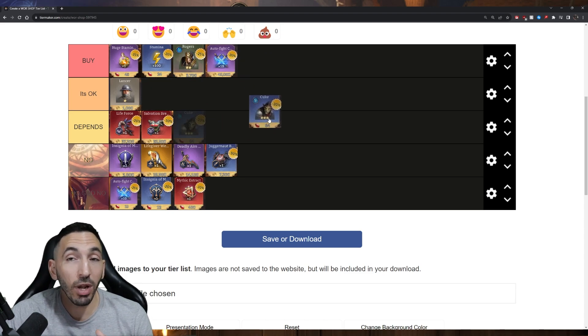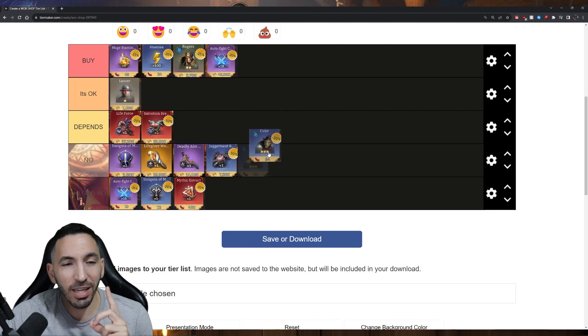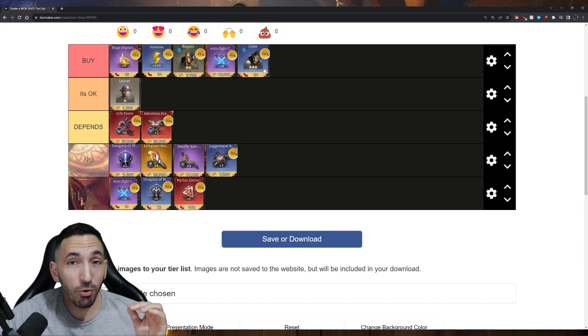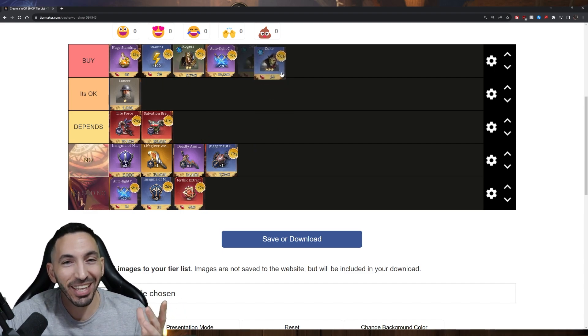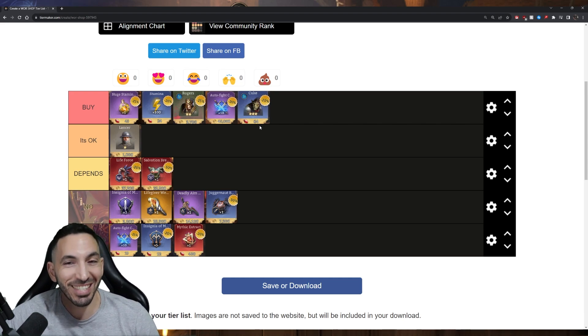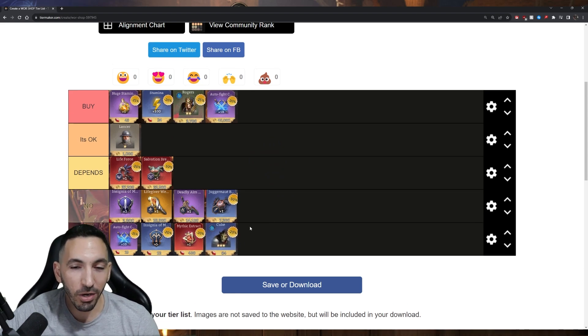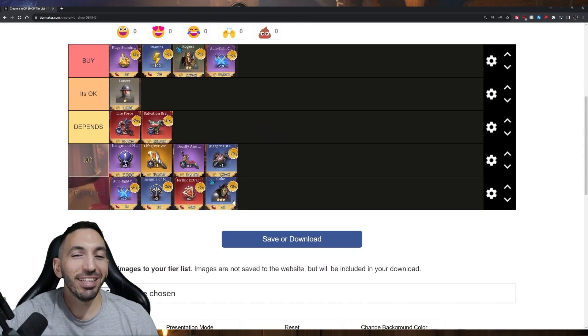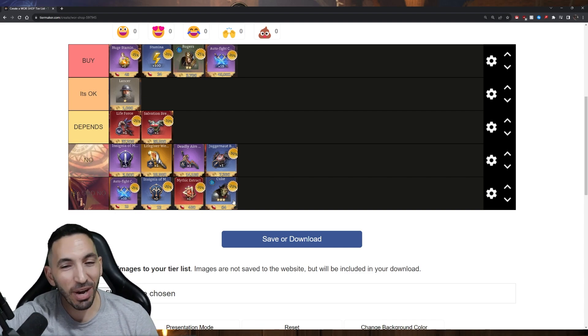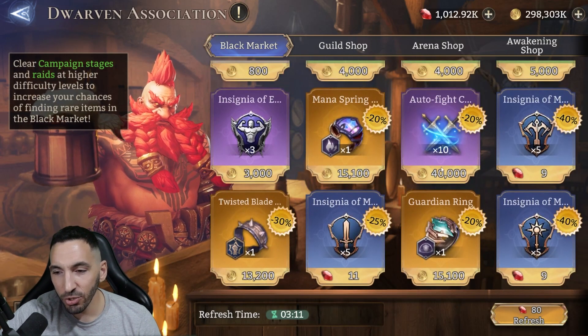Legendary extracts make sense none of the time either. Kuku is an exception: if you somehow don't have Kuku yet and have the worst luck in the game, buy him once — just once. After you have one Kuku you don't need more. I'm putting him in the 'no' category generally, because if someone skips through the video and sees Kuku marked as 'must buy' they'd overspend. But if you truly have none, buy one.